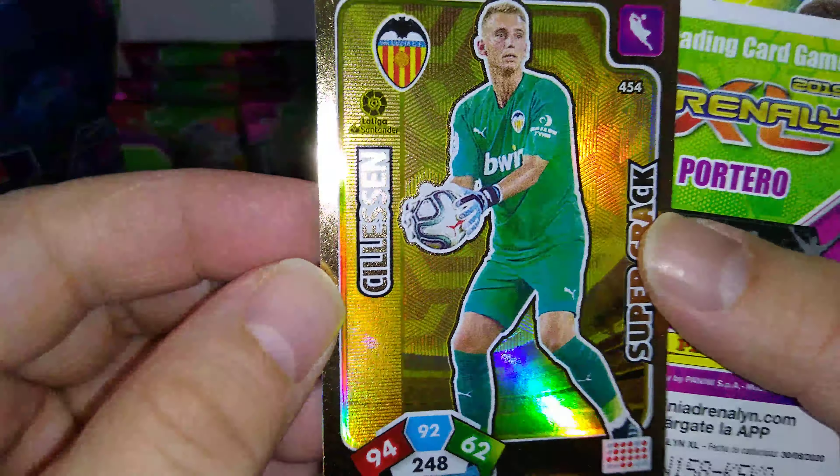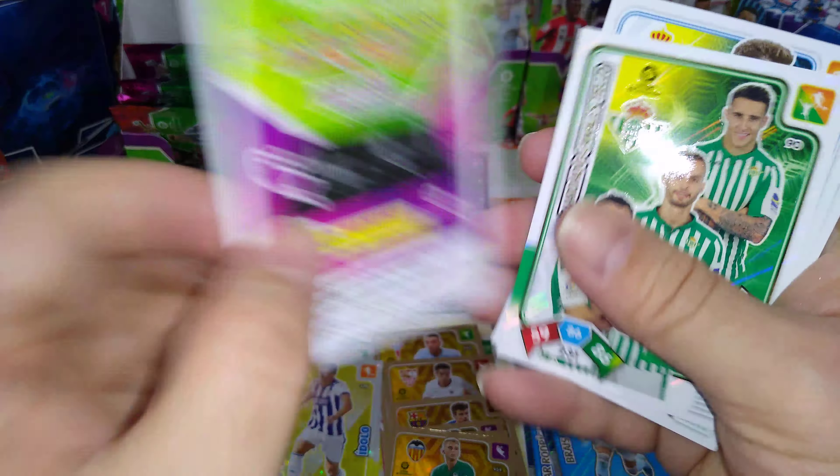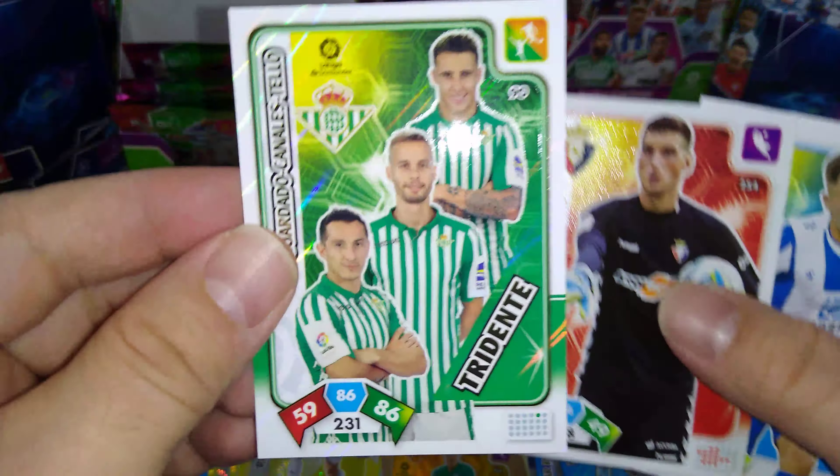Super crack Celicin at Valencia — beautiful card. Triple for Betis.